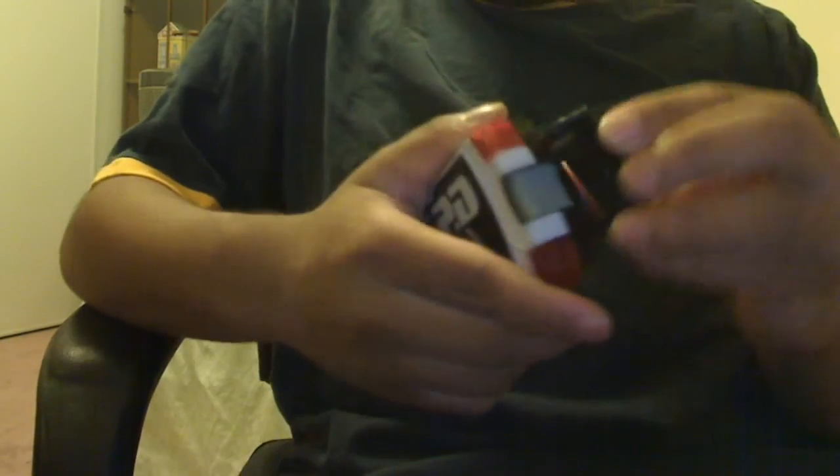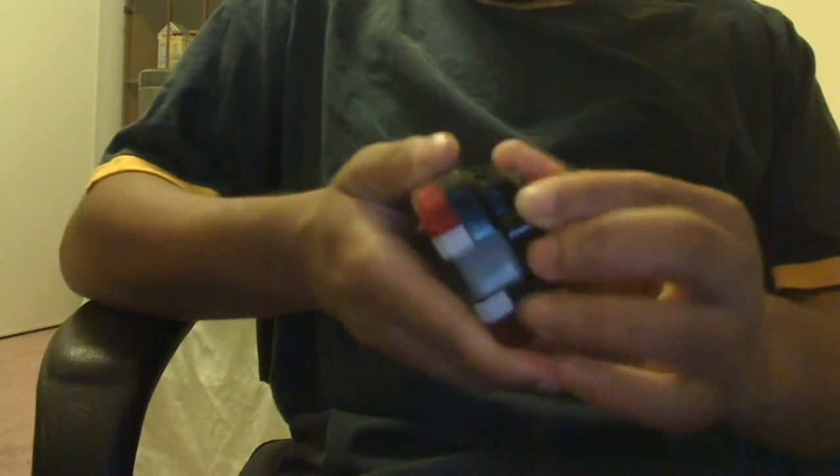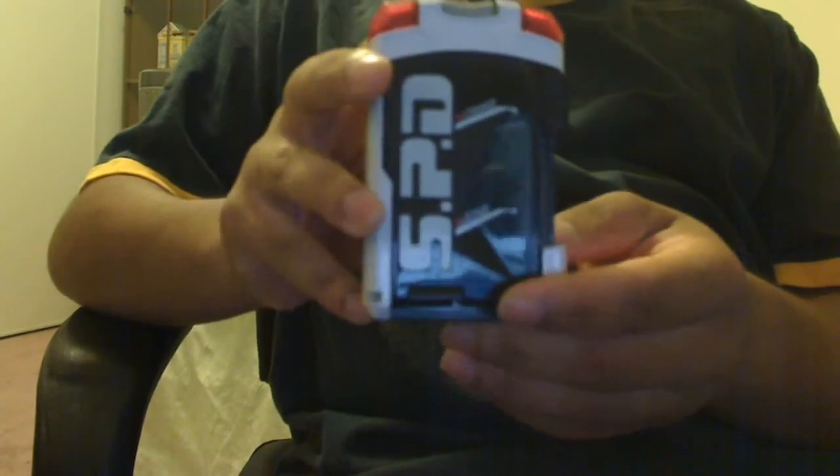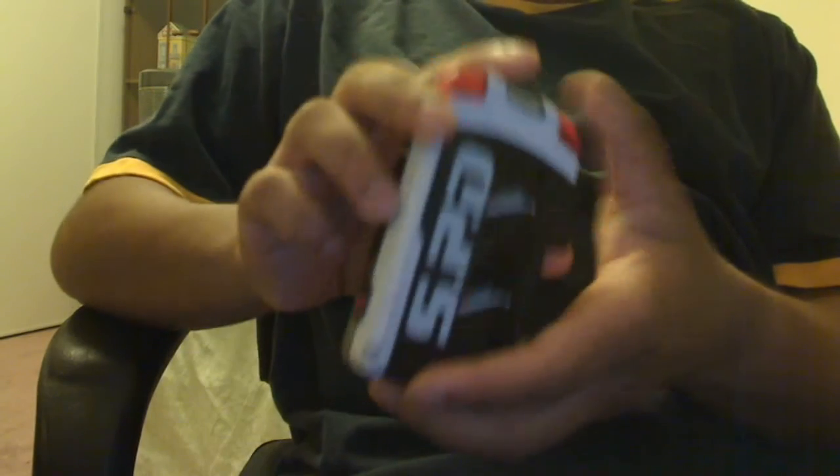They also came with these belt clips here. You can clip it onto the back right here — put it from the front and clip it onto your belt like this. That's pretty cool because if you're a kid, you'd usually like to take the toys with you, and it's a good way of not losing them by clipping them onto your pants. So that's basically it for the review of the SPD Morphers.